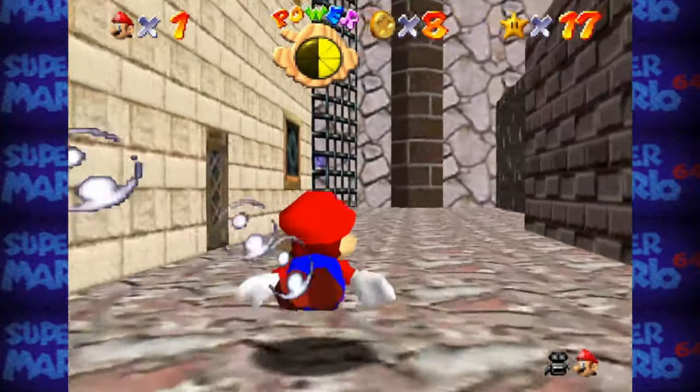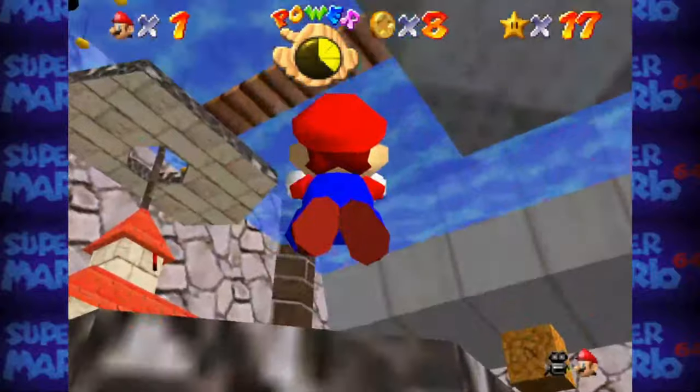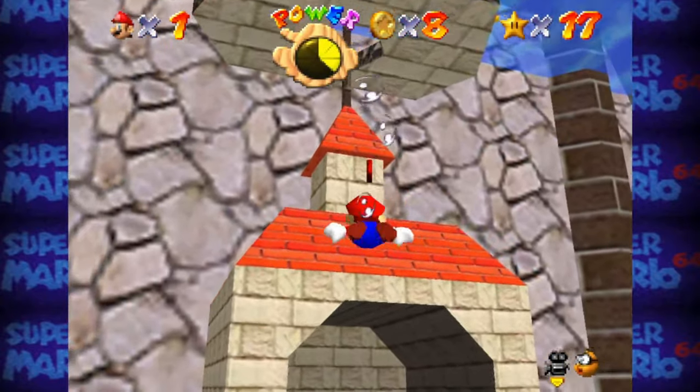Of note here is that Metal Mario's texture was reportedly taken straight from a Link texture in Legend of Zelda, which may have been referencing the Dark Link texture in Ocarina of Time.